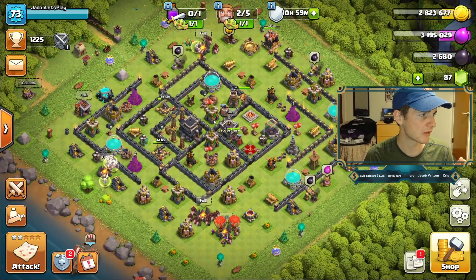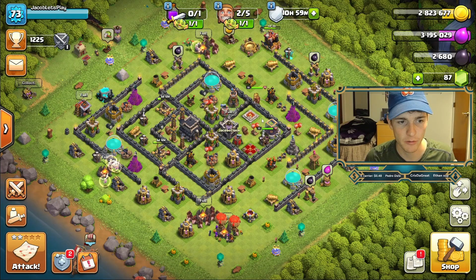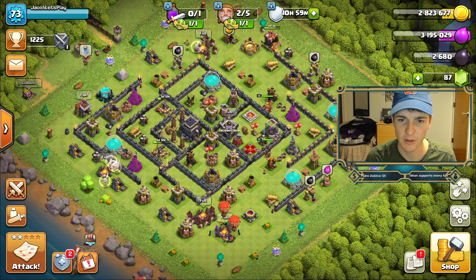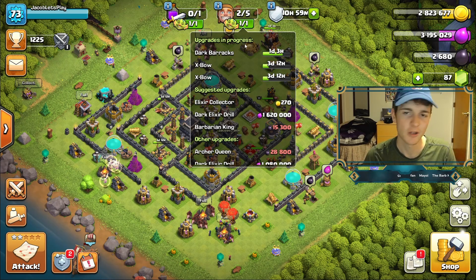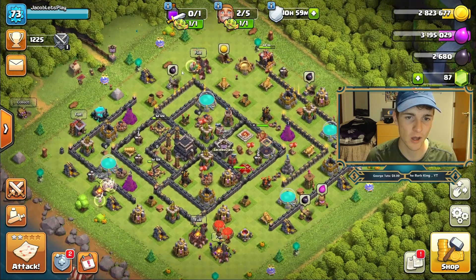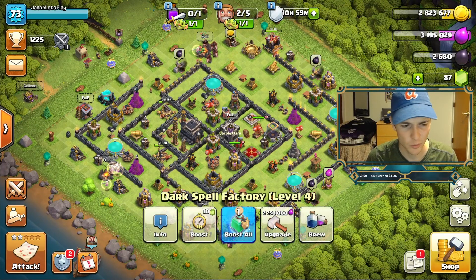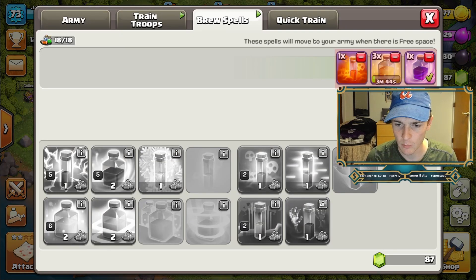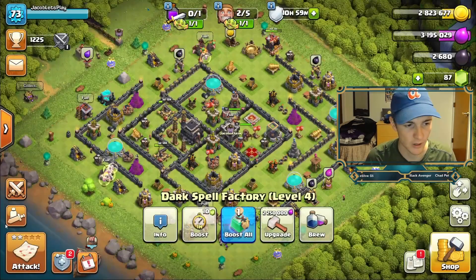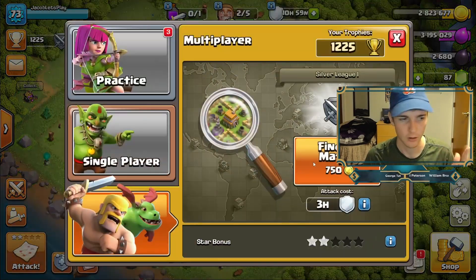Overall the base has been making solid progress — we're upgrading both the X-Bows, upgrading the baby dragons, and upgrading the Dark Barracks. We recently upgraded the Dark Spell Factory and unlocked the skeleton spell — very niche usage but we could use it in the future. But let's just go right in — I know you're like, 'Let's figure out the queen walk, Jacob!'